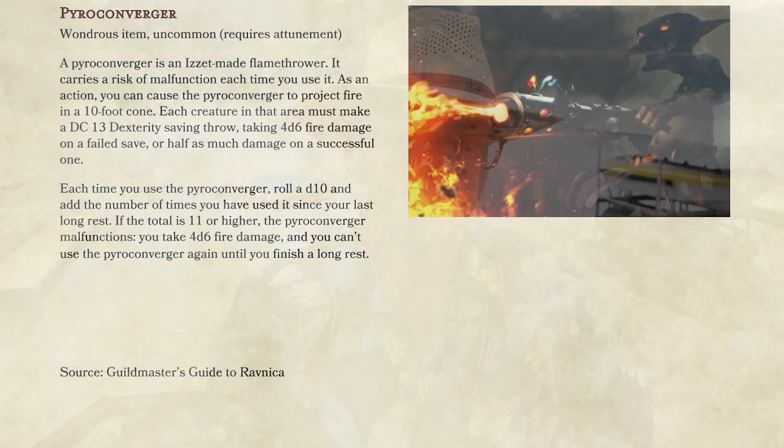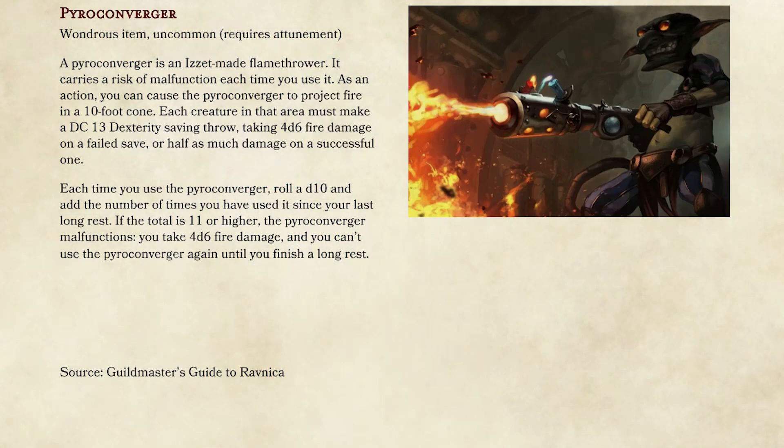First item on the list — when I saw this I was like, why have I not put this in my game? It's literally a flamethrower. I guess if you hand it out at level 1 it could break your game, but I'm assuming you won't be handing out uncommon magic items at level 1. Let me check this out to make sure I get it right.